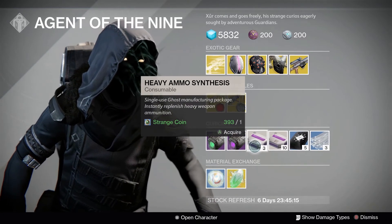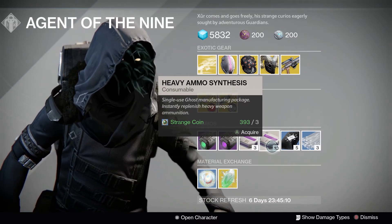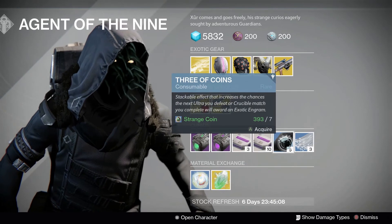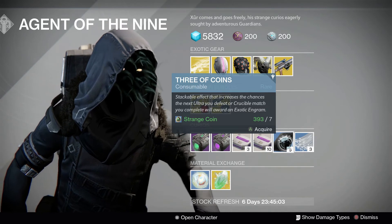A stack of 3 Heavy Ammo Synths is available for 1 Strange Coin, while a stack of 10 Heavy Ammo Synths can be picked up for 3 Strange Coins. A stack of 5 Heavy Ammo Synths can be picked up for 7 Strange Coins, and can be used at the end of Crucible matches as well as on Ultras.